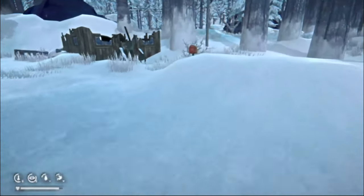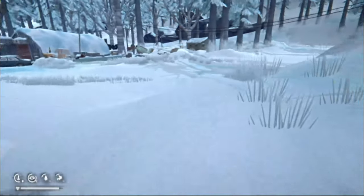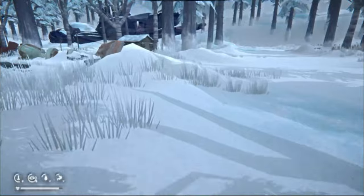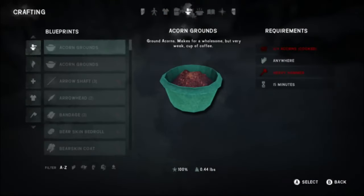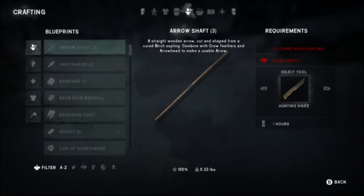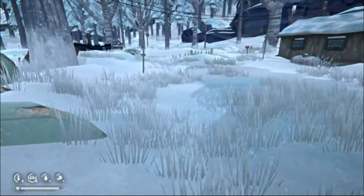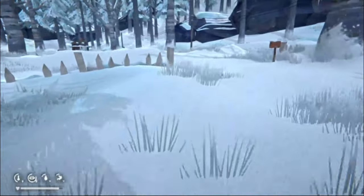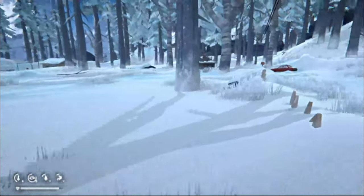We just wasted our one and only bullet, so that's going to make things interesting. We're going to look for some maple saplings. Let's check the crafting — hardened arrow just takes a stick and crow feathers. A bow needs a maple sapling and cured gut. So we're going to need to kill something with no ammo — that's going to suck. Maybe we'll find a dead deer somewhere.